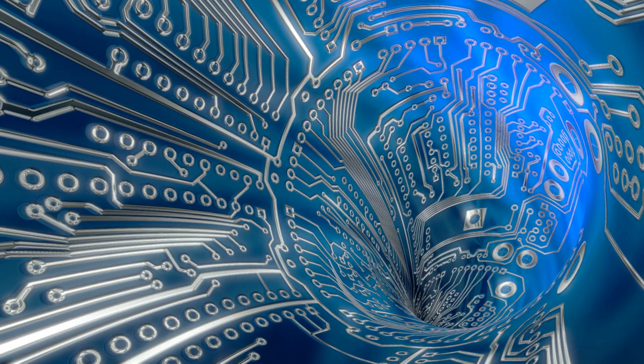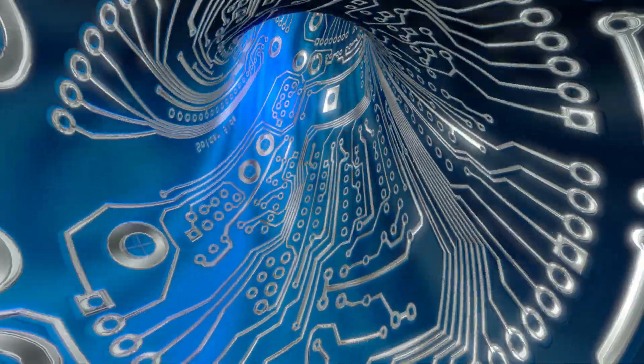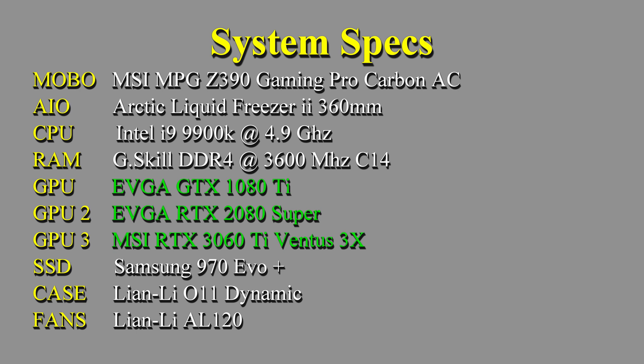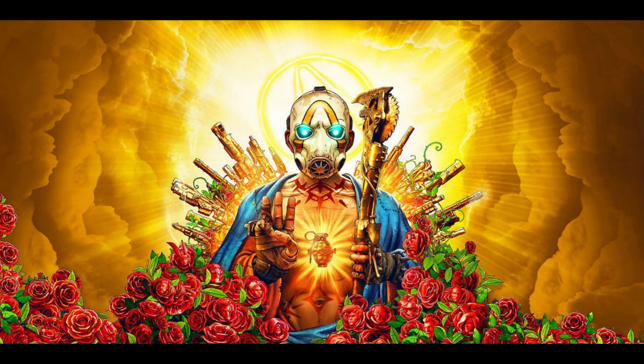Welcome once again to Hardly Tech. Just gonna have a quick intro today. This comparison will be between the 1080 Ti, 2080 Super, and 3060 Ti at 1440p. Here are the system specs, once again the same as last time. And here we have the usual game testing suite: Borderlands 3, F1 2019, Shadow of the Tomb Raider, Far Cry 5, and Metro Exodus. Let's gear up for Borderlands 3.